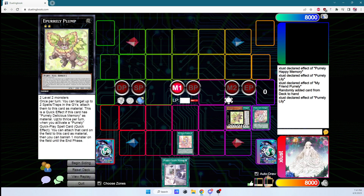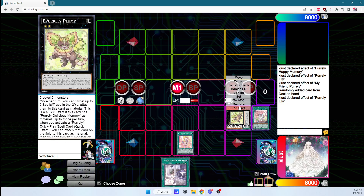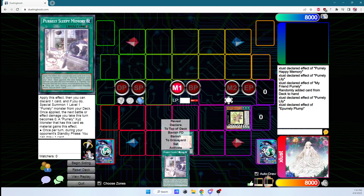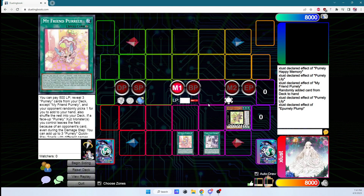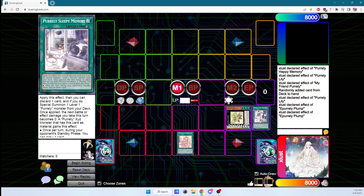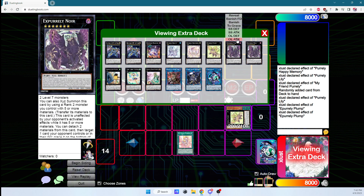Now we see that this effect says: this is a quick effect — if this card has Purely Delicious Memory, you can attach spells during the end when you activate them. So we activate this effect, attach Dark Ruler, and attach Happy Memory. Then we activate Sleepy Memory, resolving with no effect, and chain the effect of Plump to attach it. Now Plump has five materials underneath it, with one of them being Lily — that means we now have the summoning requirements for the boss monster, Noir.